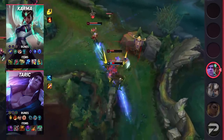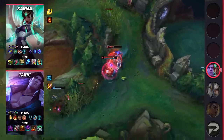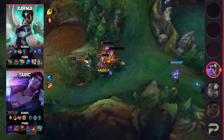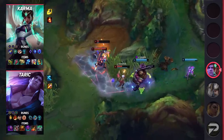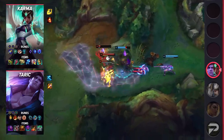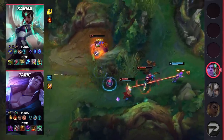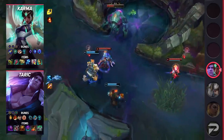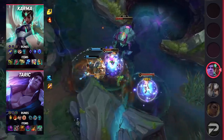For Karma, take First Strike, Perfect Timing, Biscuit Delivery, Cosmic Insight, Manaflow Band, Transcendence, Double Adaptive Force, and a Defensive Rune. For items, start with Spellthief's Edge and build Shard of True Ice, Ionian Boots of Lucidity, Radiant Virtue, Summon Aery flowing water, and Redemption. Due to Karma's Mantra charge being on a shorter cooldown than most ultimates, she's really able to take advantage of Radiant Virtue basically every time it's off cooldown. There's an immense amount of value behind this, as both her and her allies will benefit heavily from the active effect.